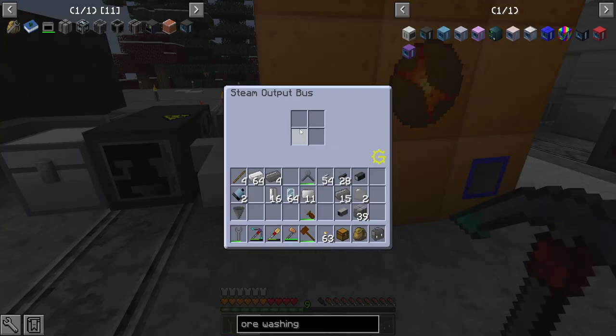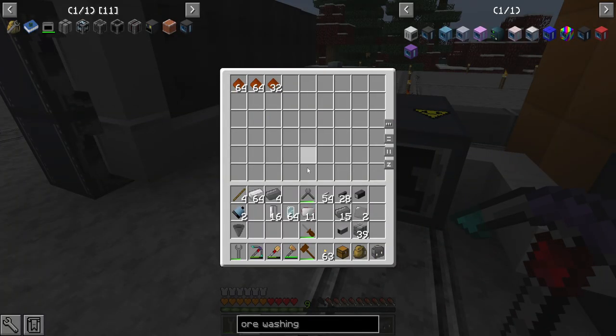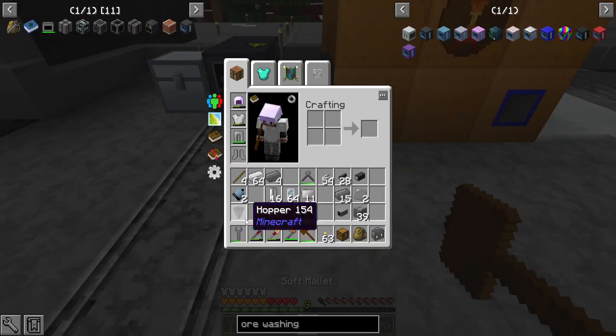I haven't whacked this guy with a soft mallet since I reformed the multi-block. So we need to do that — whack — and he begins running. He has enough steam and he's not going to avoid my inputs this time. Once we get to 30 seconds here we should see the items come into here and get shoved into here. For now they'll just get shoved into the chest. This will be basic ore processing.